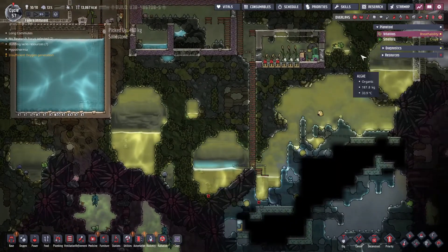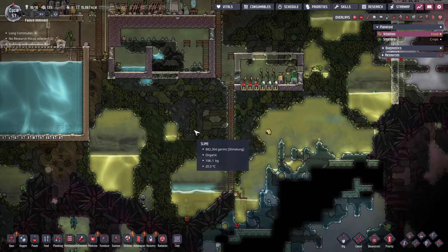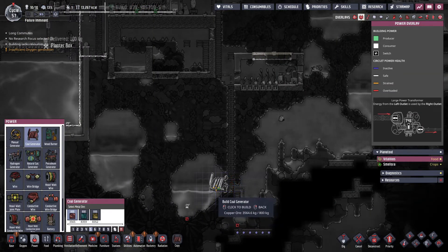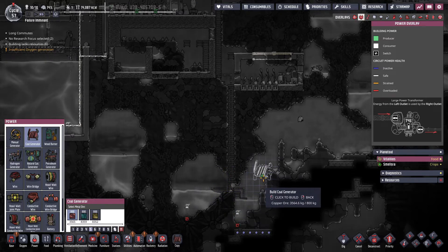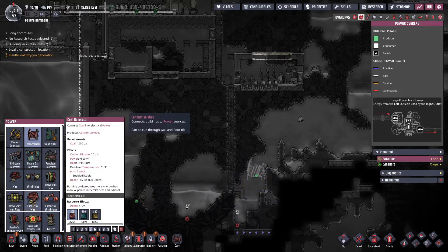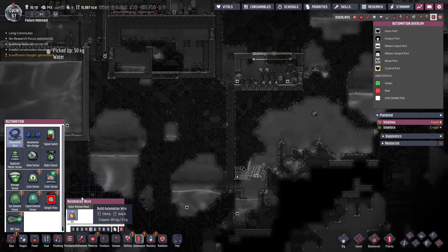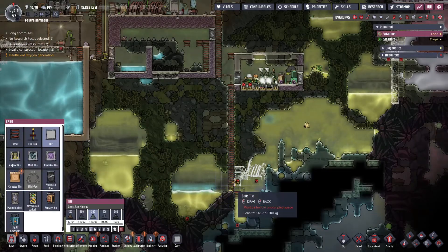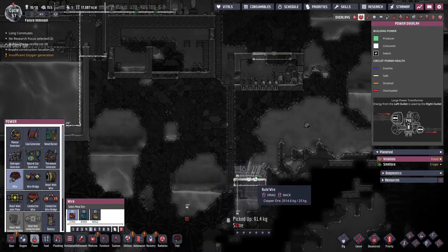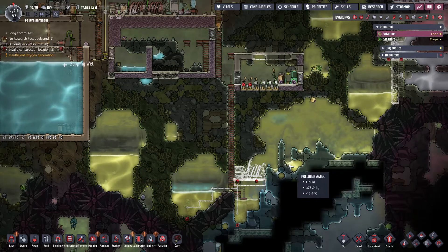Our pumps over here are set up. There's no power to them yet, but we're set up to start drawing that polluted water out. What I'm thinking of doing is creating a temporary power system down here. We're going to stick it here, stick a smart battery next to it, put the automation through. Then we can just hook these two pumps up to this, and once we've drained all the polluted water out of this entire area, we can just deconstruct it all.